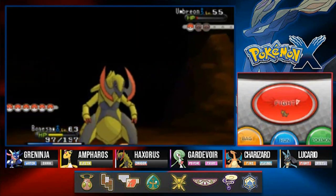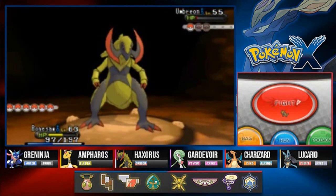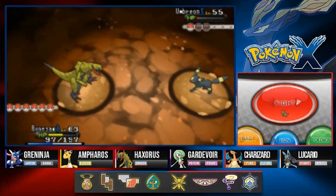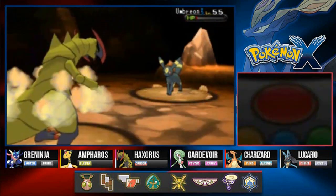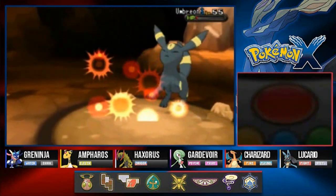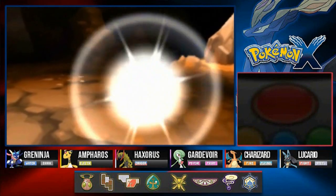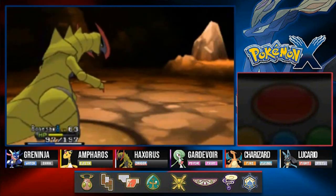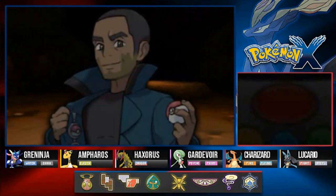Hold on, somebody's texting me. There we go. Let's go with the Strength attack right here — there goes Umbreon. Please let this be the last trainer. Yes! Giles has been defeated! Man, that is a long episode, and there are no other trainers. I'm going to use another Repel — come on, please!